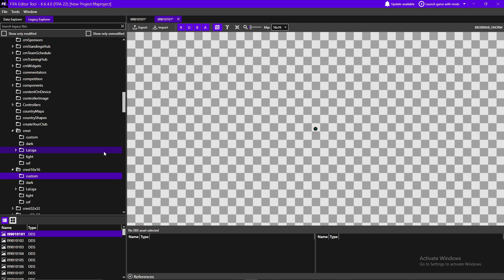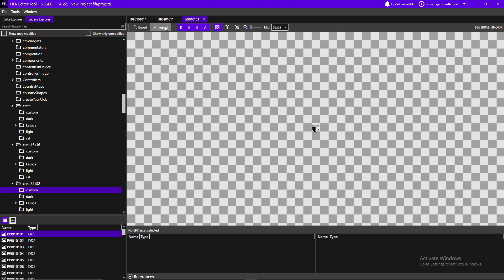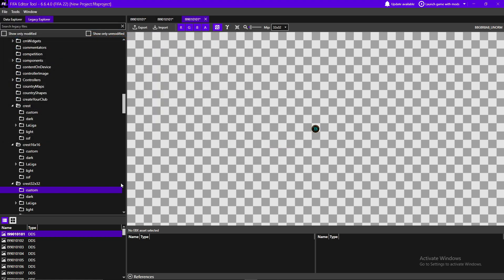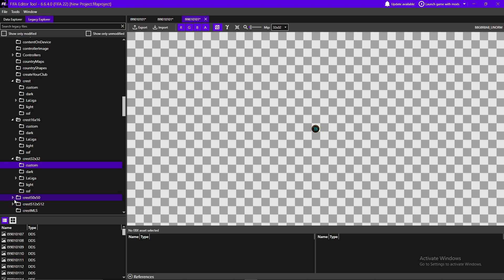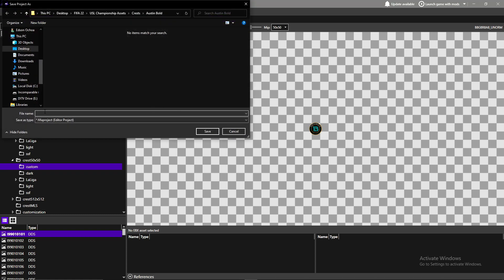Press Yes to resize the image and it will be imported at 16 by 16. Do the same for the 32 by 32 entry — press Yes to resize, and it's imported at 32 by 32. Last one is 50 by 50 — open it, import it, press Yes to resize, and there we go: the 50 by 50 version of the crest is now imported into the game. Make sure to save the FIFA project.